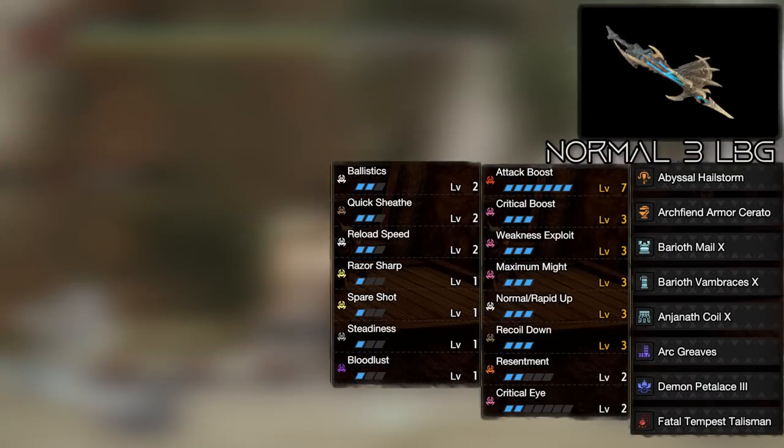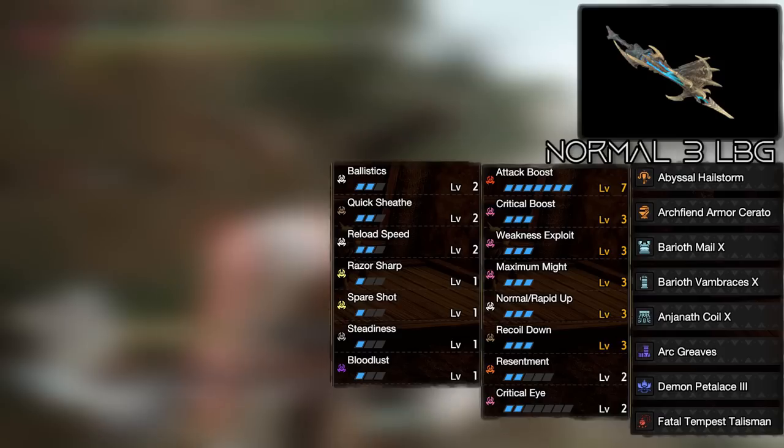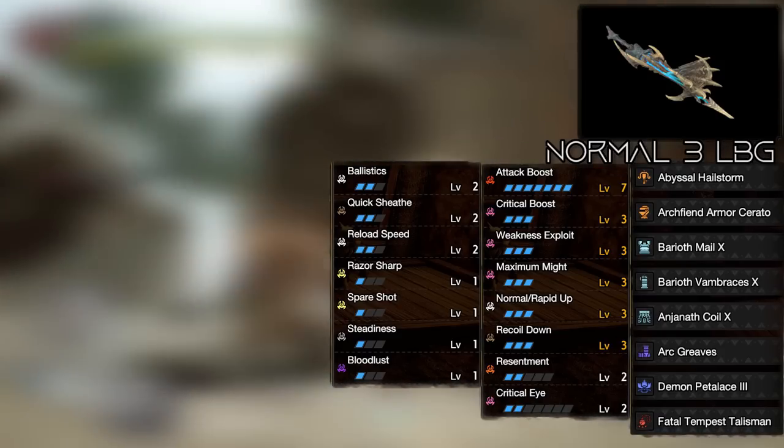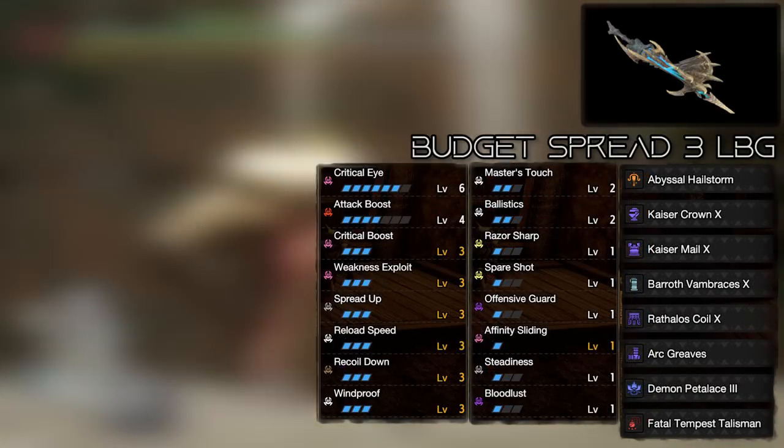I'm going to be posting the min-max versions after the entry level ones so you can just kind of see the differences there. Also, the final upgrades of most of the bowguns are pretty much just 10 raw upgrades, so you don't have to get max level bowguns before you can make these sets. They work at like Rare 9 just fine.